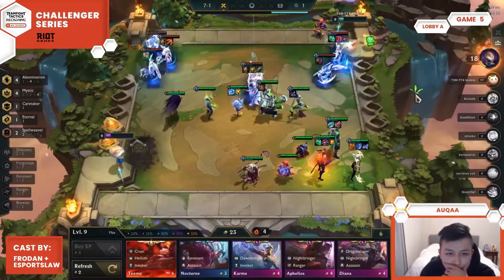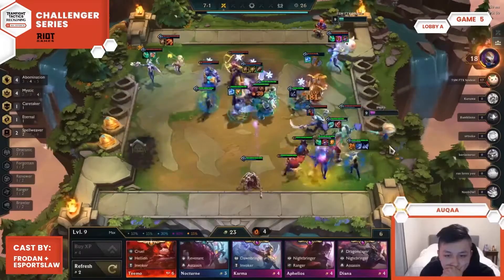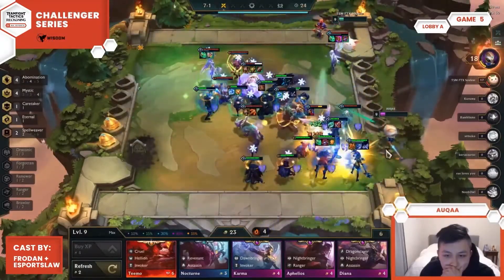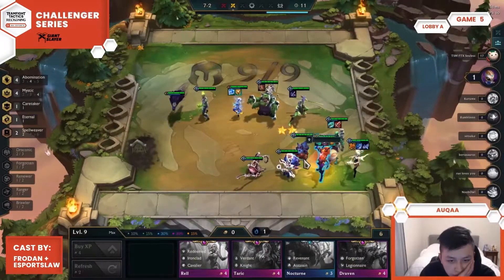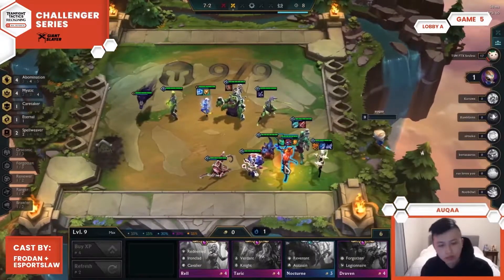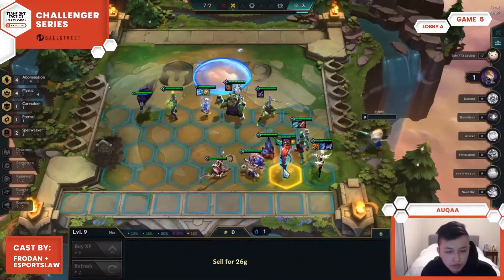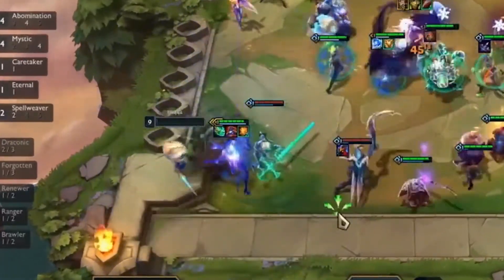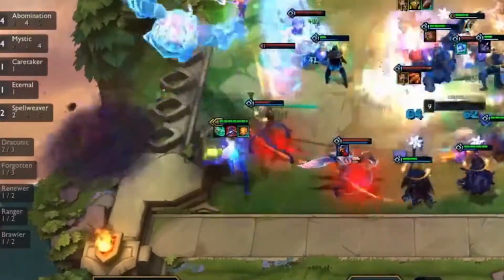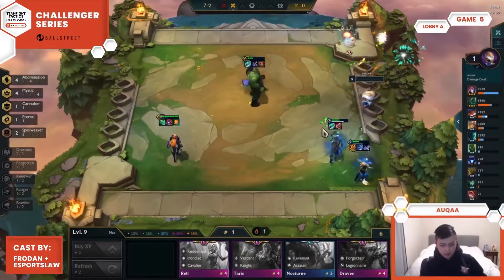Moving on to number 2, we have Aqua showing us how positioning can make all the difference in a fight. Going up against Solas's Dawnbringers, Aqua discovers that if Karma can freely attack his backline, he won't be able to win. So Aqua makes an incredibly brave decision — he decides to position his Zyra opposite of Solas's Karma, despite the fact that it means placing it in front of a Viego. Confident that his Zyra will cast before the Viego, he places the Zyra down, and Zyra casts just in time to take out the Karma before the Viego gets his ultimate off. With the Karma out of the picture, Aqua cruises through the final fight and into a first.